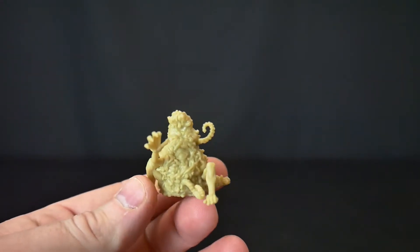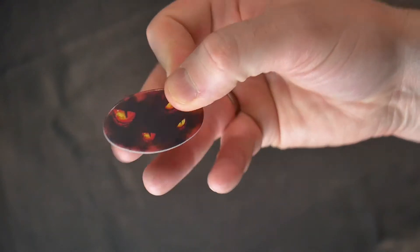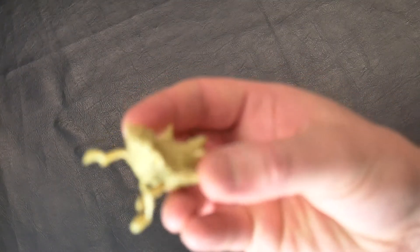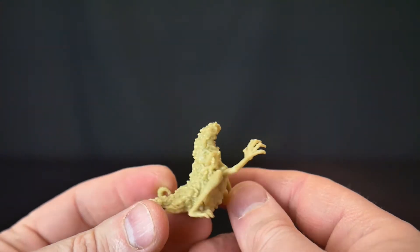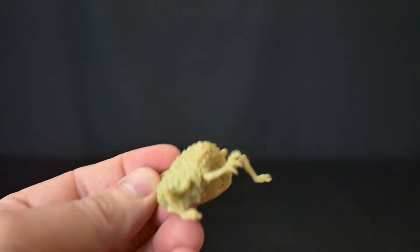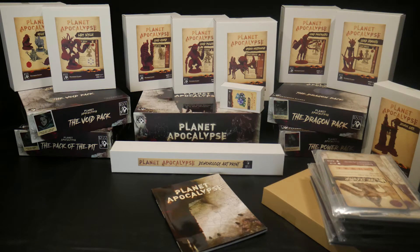Probably the most important and most used upgrade would be for the invasion tokens. These are the markers that indicate blips on the map where demons would be present but whose composition is unknown to the heroes. Those were changed out for two different models — this one crouching and this more blob-looking one — really interesting additions.